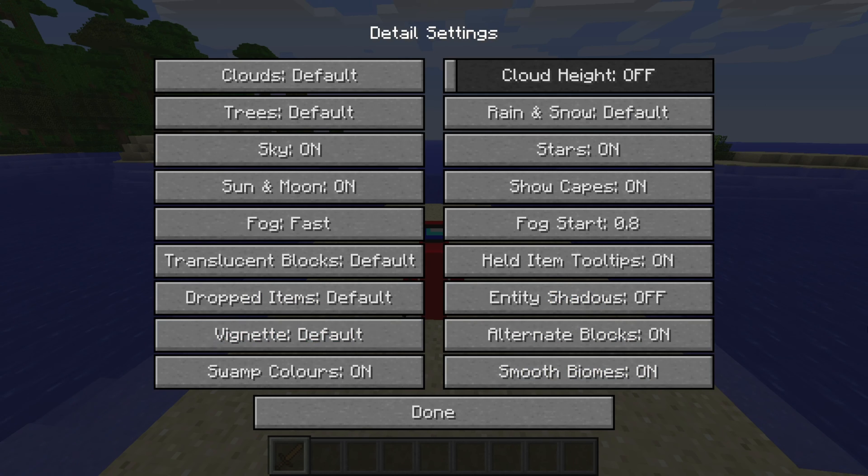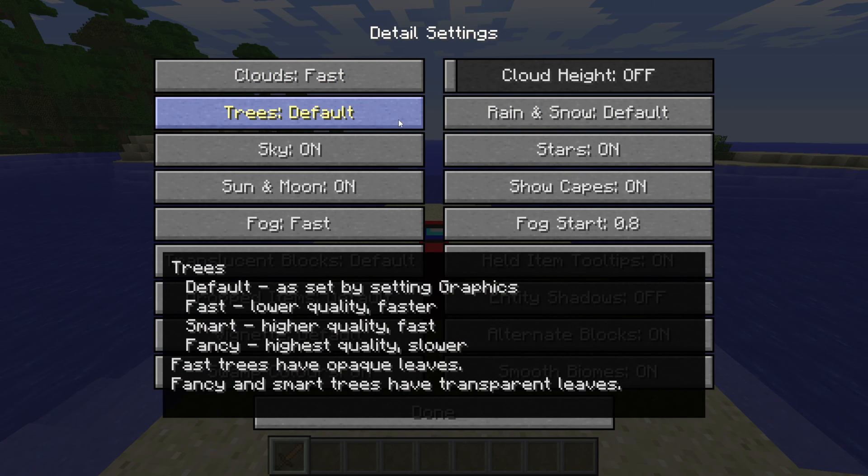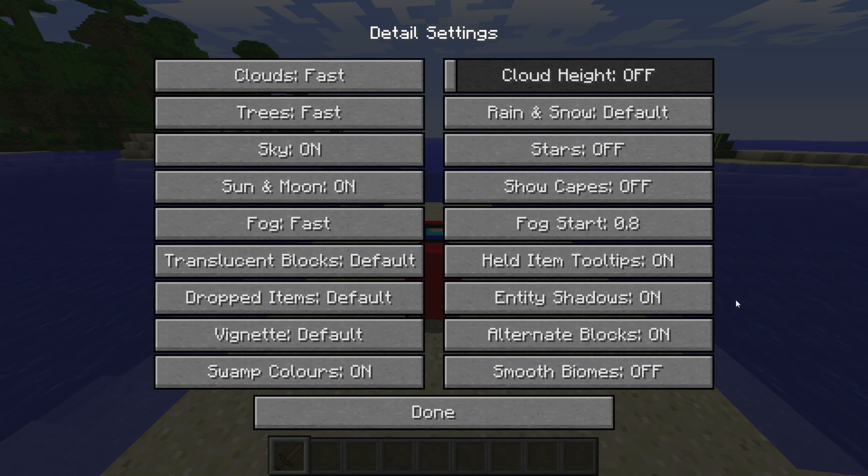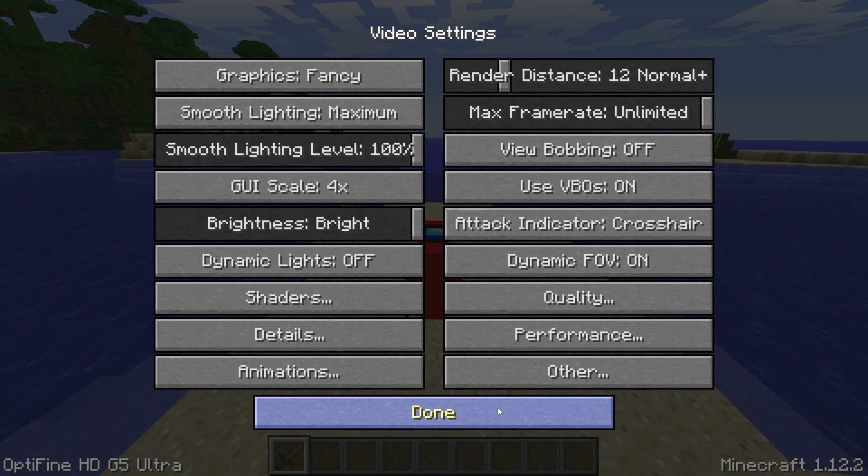We can go over to Details over here, and here we have the clouds options — you can turn these off for better FPS, or set them to fast. You can basically do that for all settings. Trees, for example — you can turn them to fancy and it'll take a little bit more processing power, or you can turn them to fast and that is going to improve your performance. Fog is currently also set to fast. You can turn off stars over here, turn off capes. Maybe we do want entity shadows for some reason, but we don't want smooth biomes. Basically, in most cases, turning all of these things off is going to generally improve your performance, and the great thing is that you can really choose for yourself which ones you want on and which ones you want off.